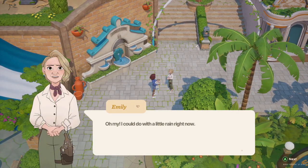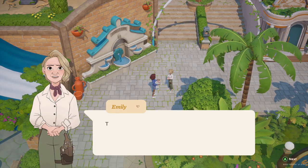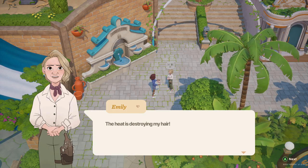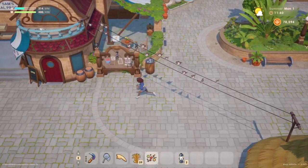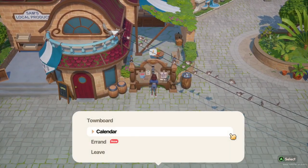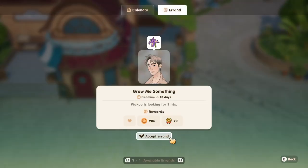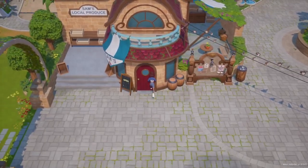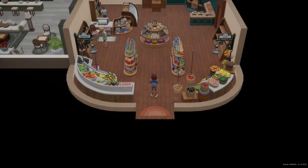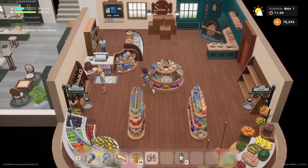Hey Emily! Oh, I could do with a little rain right now. The heat is destroying my hair. Let's see what the errand is. Waku is looking for some sort of crop — an iris. Sure, we'll see what we can do Waku, but I'm making no promises.